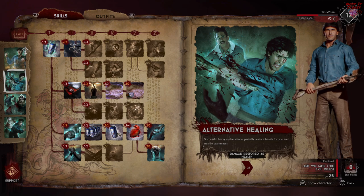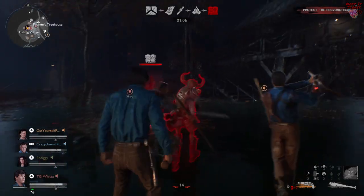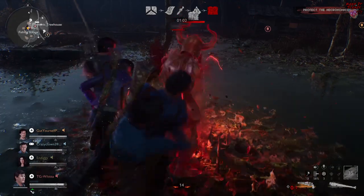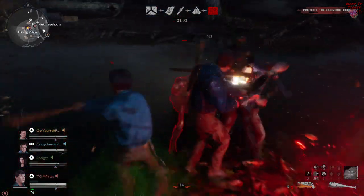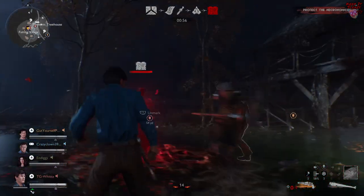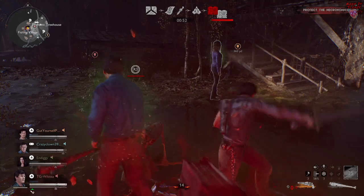Next is one of my favorites, Alternative Healing. Every time you hit with a heavy melee swing, you heal yourself and the rest of your team in a radius by 35 points. So what I like to do — especially whenever there's an army of the necromancer skeletons — is just go ham with nonstop heavy attacks, and you're just going to be healing everyone around you, keeping everybody happy and doing big damage at the same time.